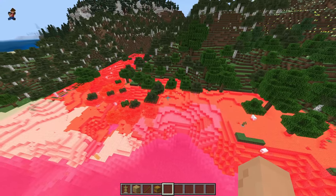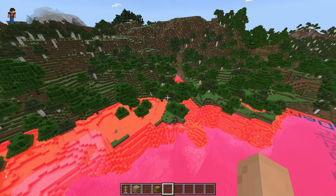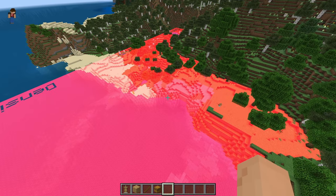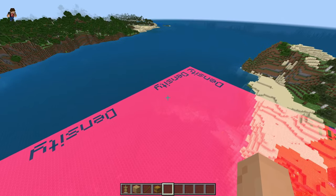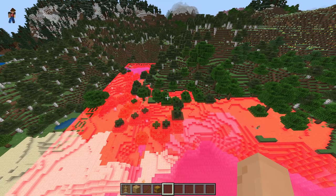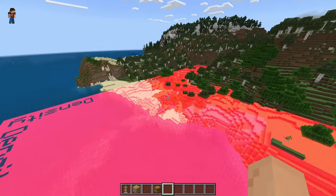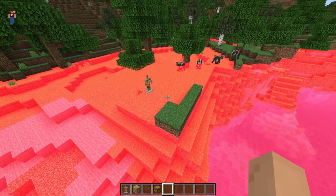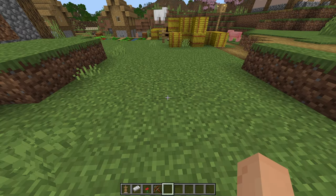The next useful item is density, which is very good for mob farms. It is very bright, so apologies for that. This area shows where the game checks whether it can spawn a mob — it calculates if there's already a mob there or if there are too many mobs. If there are too many mobs, it won't spawn another one. You can use this to line up mob farms and optimize your spawning setup.